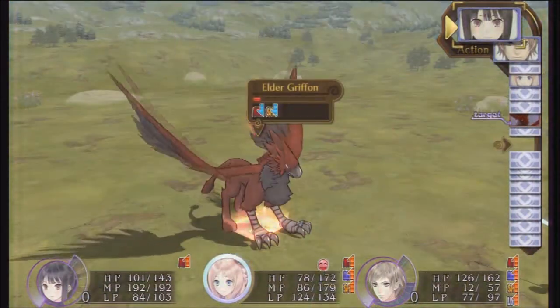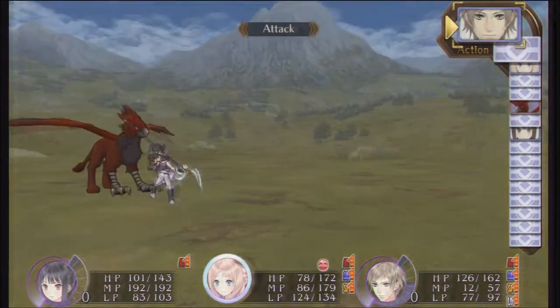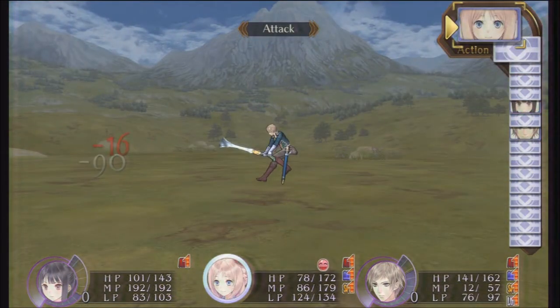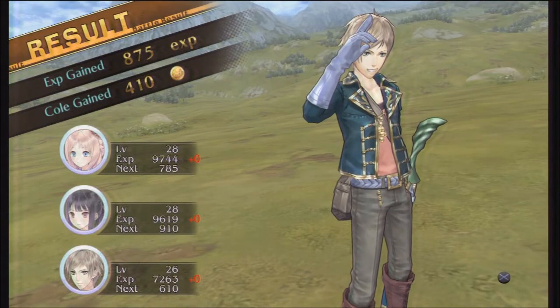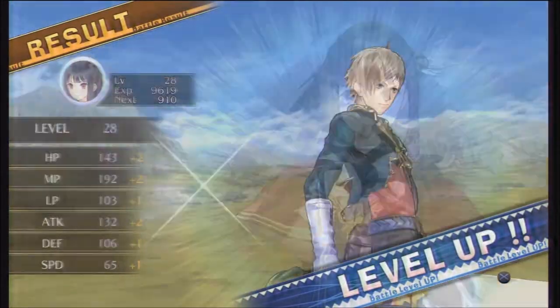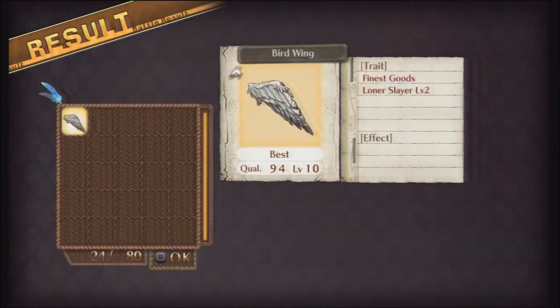If you can debuff it - as you can see I have a couple of debuffs on it - if you can decrease its attack, that will help you immensely. Even if you don't have any good buffs or you came with a character that's not able to buff themselves, it really helps to stunt that Griffin's attack power a little bit. And I get lots of experience for beating it, which is great. I'm almost level 30 with Meriru, which is awesome.